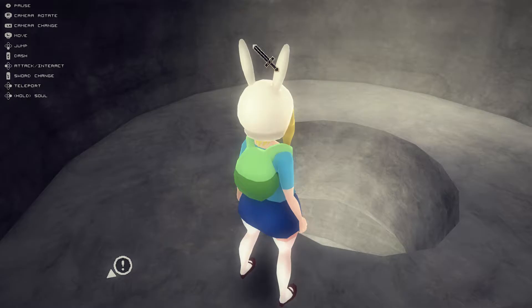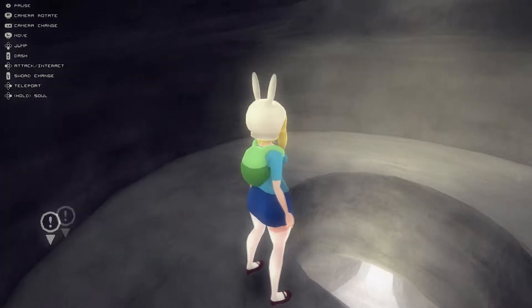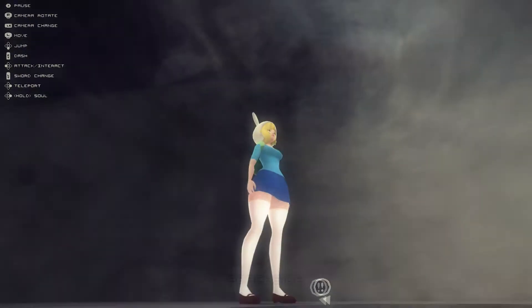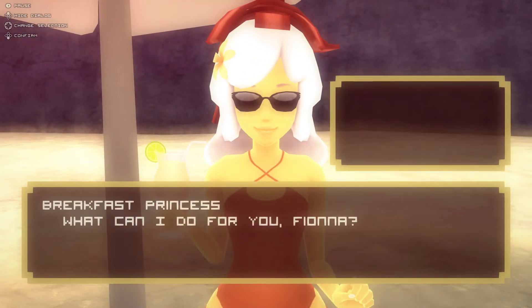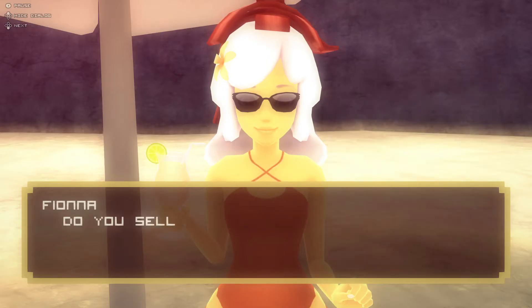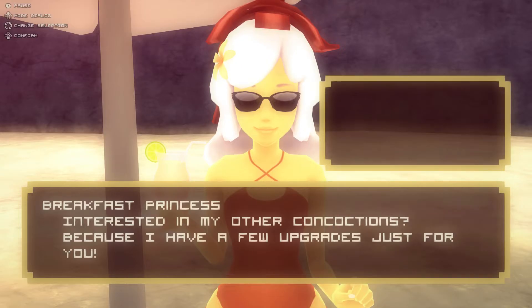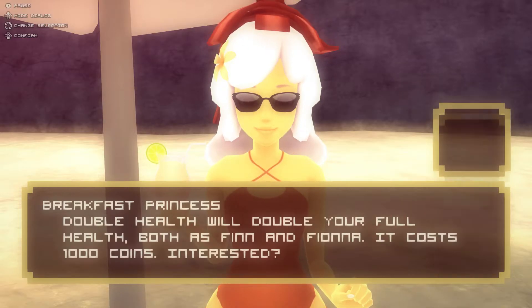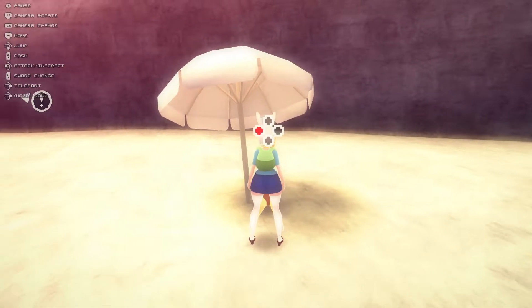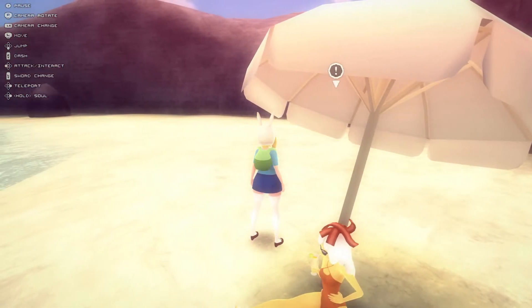Now we're going to go continue on to the beach to fight the monster there and collect a new skin for Fiona. In here we still have Breakfast Princess and can still buy potions. But we also have the ability to buy a couple of upgrades - we can get double health. Unfortunately, both of these cost a thousand each and once we get them they're permanent. At the moment I don't think I have enough, so we'll be right back once I've finished grinding and gained all of the coin I need.